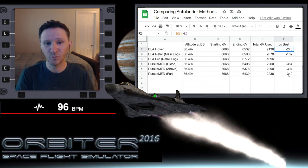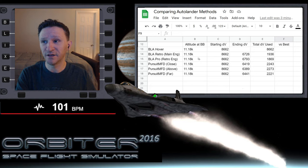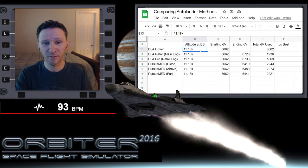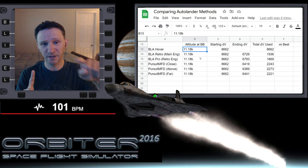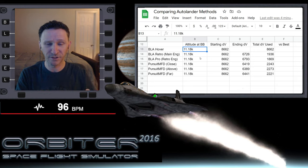What would happen if, before setting up our autopilots, we brought down our altitude? I've done several off-camera tests for that. I used the exact same scenario but made sure I was at the halfway point and did a small six meter per second burn to bring the altitude down over Brighton Beach to 11.18 kilometers. I verified this by warping time forward and using the VOR VTOL MFD to find my closest approach to Brighton Beach.